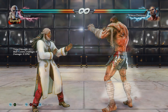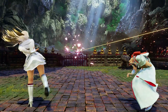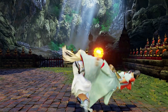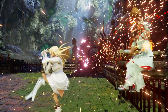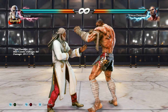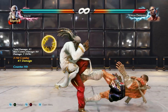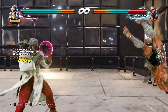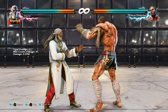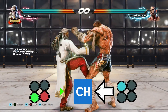Most of the time when a character has counter hit properties, they usually cause stun or cause the opponent to act differently. Leroy has a counter hit that stuns the opponent when you hit them while they try to attack you — known as a counter hit launcher. Leroy also has another counter hit launcher from hermit stance starting back one.